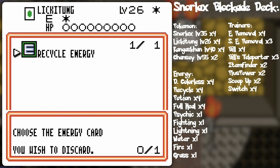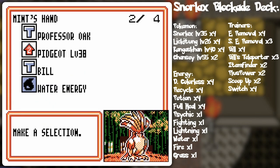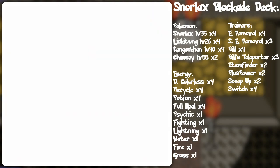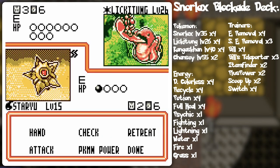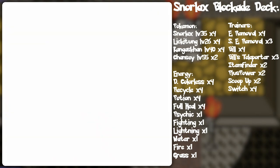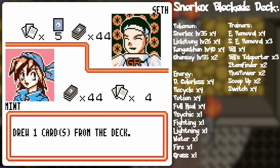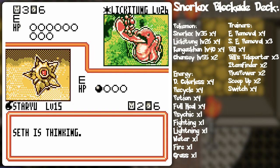I could stall out the Lickitung there. I mean yeah he'll get it back since it's cycle energy, but he might not want to put it back on there based on my setup and all. Maybe I'll go with that Articuno, and then just kind of freeze-dried to doom.